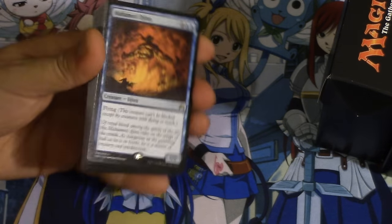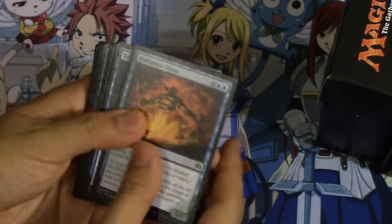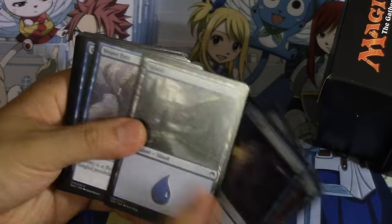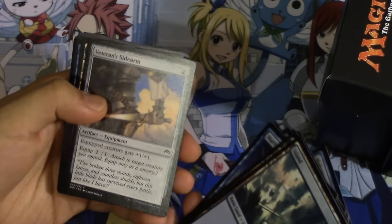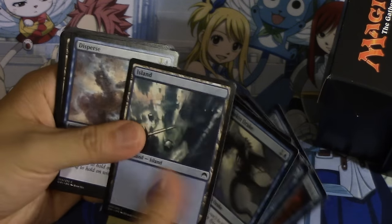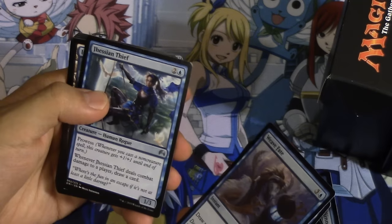At the very least, if you're a more experienced player, you get a sticker set. Cards include Tower Geist, We Fate, and Claustrophobia - pretty good. These are very good cards in limited.